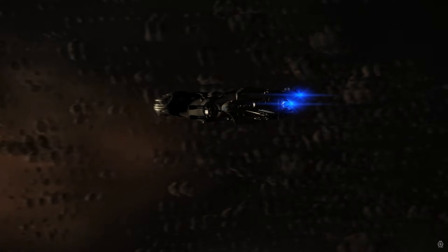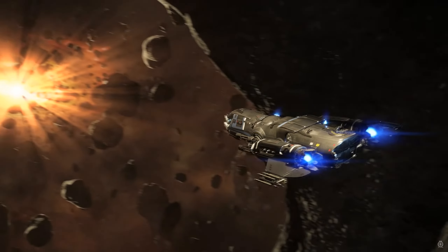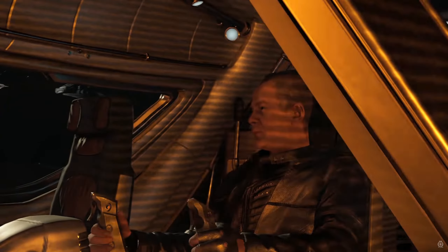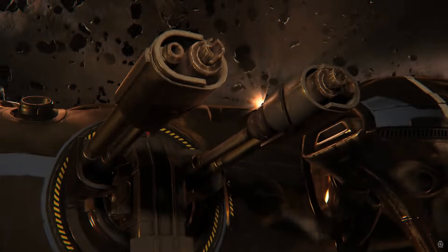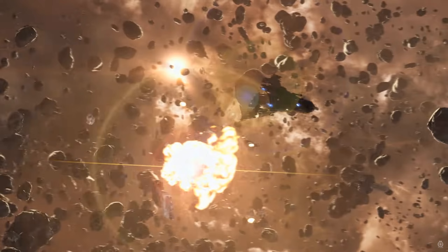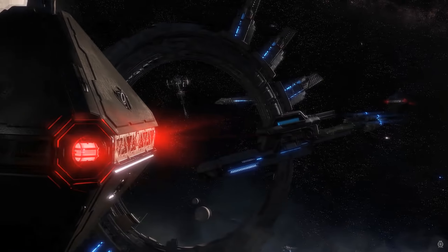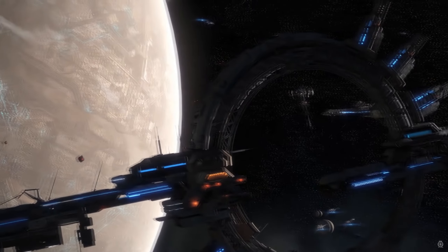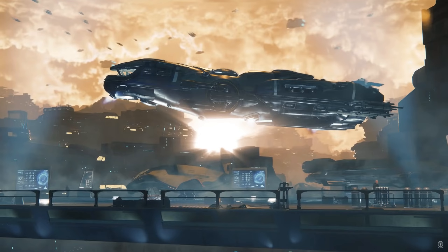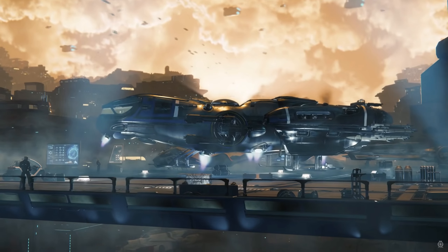When cargo hauling, the Freelancer defends itself with four size 3 pilot guns, a turret gunner, and eight missiles, and protects itself under two size 2 shields, giving it strong staying power. So if it is outgunned, it has time to spool up its quantum and make an escape. The Freelancer is a strong platform with excellent money-making potential for any player starting out. For these reasons, using the Freelancer for cargo hauling is number 5.